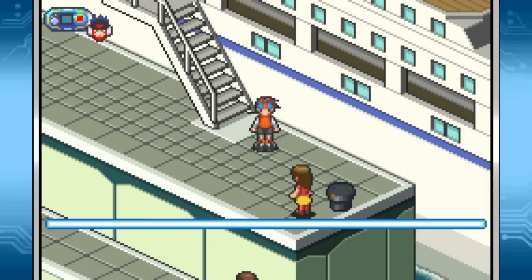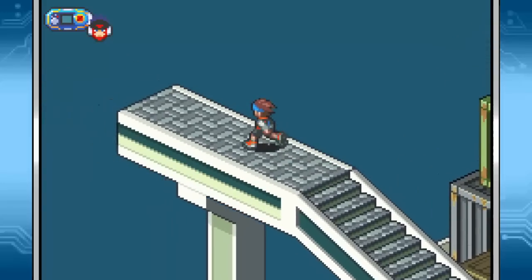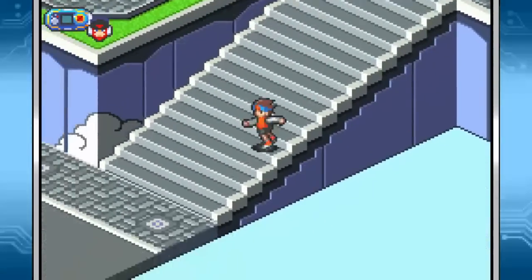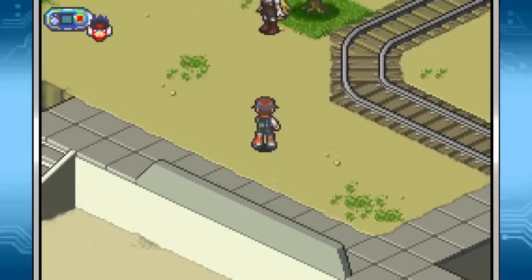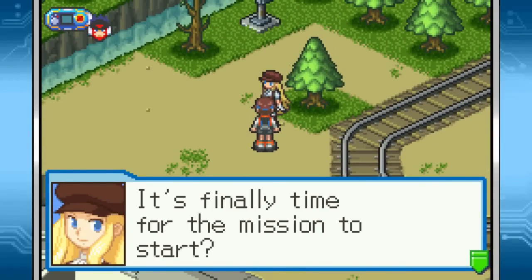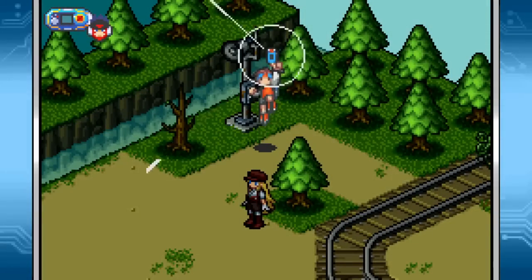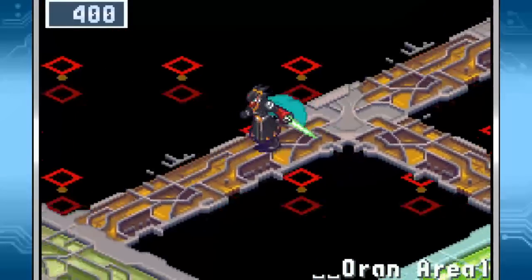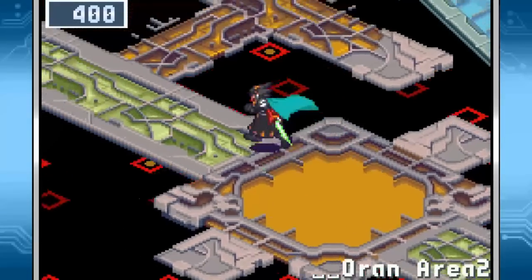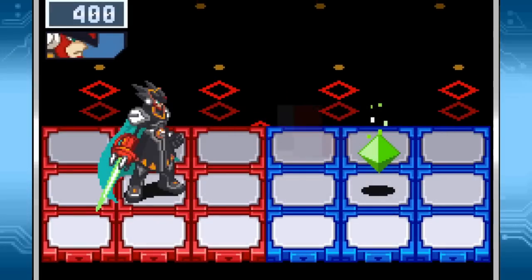Let's head over to End Area 1. The quickest way to get there for now is probably still going through Oran Area. It's finally time for the mission to start — this time it's End Area 2. So yeah, the ShipNet is complicated, but if you know what you're doing it's not that bad. It's not the easiest network to get through, but weirdly I feel like the first area is the hardest to get through on a clean run.